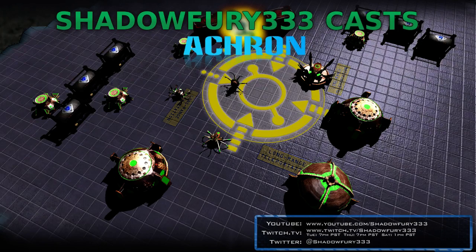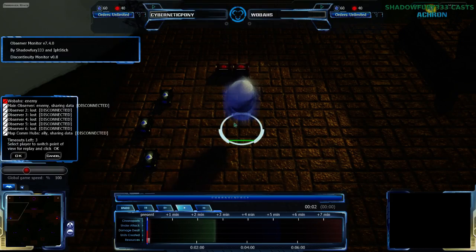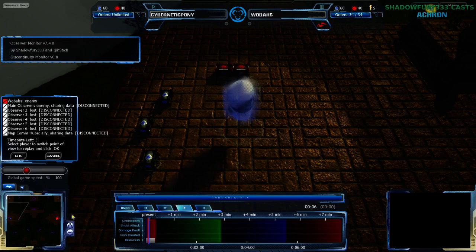Welcome back Akron fans to another exhibition match. This is Shadow Hero 33 with a match between Cybernanny Pony and Wolbas on Tomb of Heroes, the last match for tonight. We shall begin because there's not really much to say about Tomb of Heroes — I casted it earlier today and did the introductions then.